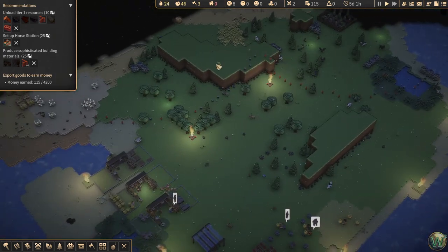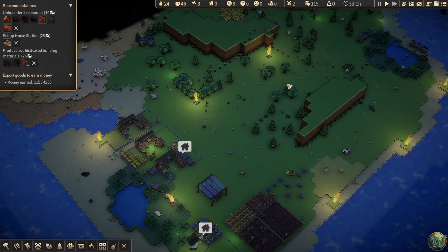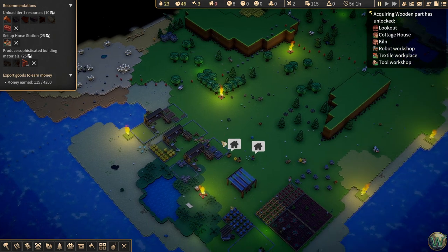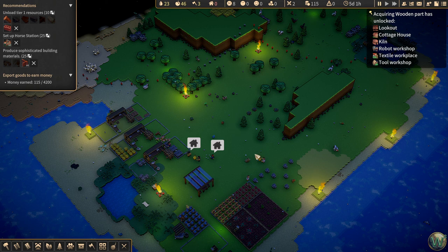We're going to go into some combat very soon, in the next episode. As we expand we'll want to zone off different areas and assign colonists doing mining and harvesting to those zones, so they stay in those zones, collect resources, and deposit them into local stockpiles. Then we can use horse stations to carry items from up there down into dedicated stockpiles here. But we'll save that for the next episode. I think this was a good introduction to the basics of the game and we'll get into those middle tier tasks next episode. Thank you all for joining me, and I'll see you next time. Bye for now.